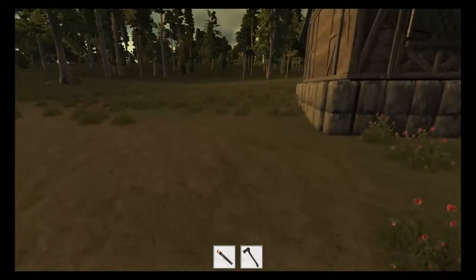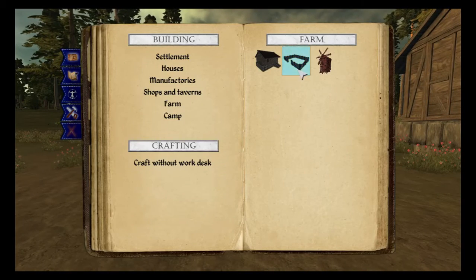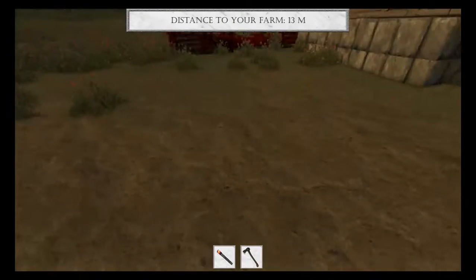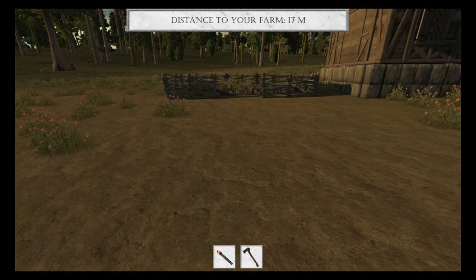Hi everybody and welcome to another episode of Kingdoms. The first thing we're going to do this morning is go to our build, go to our garden — I'm going to build a garden. It's quite far away but I want to put it next to the house here.